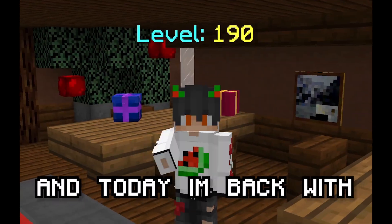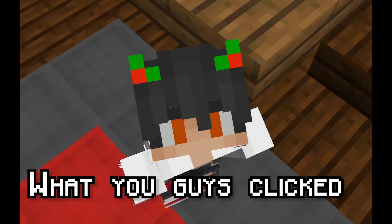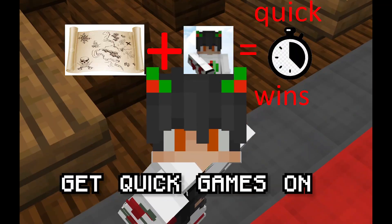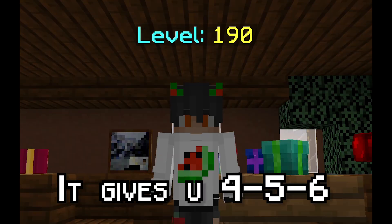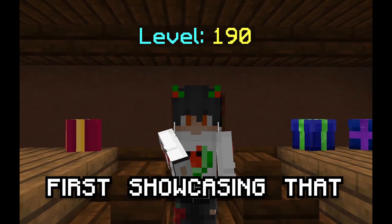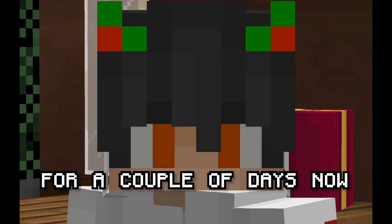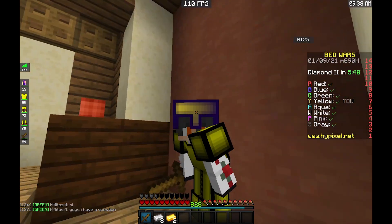What's going on guys, it's Sprint here and today I'm back with another video. We're going to be showing you guys how to get quick games on map. I've also got a broken strategy on Solus that gives you four to five to six minute games constantly, so I'm going to be first showcasing that. It's been working for me for a couple of days now. Without further ado, let's get right into the video.